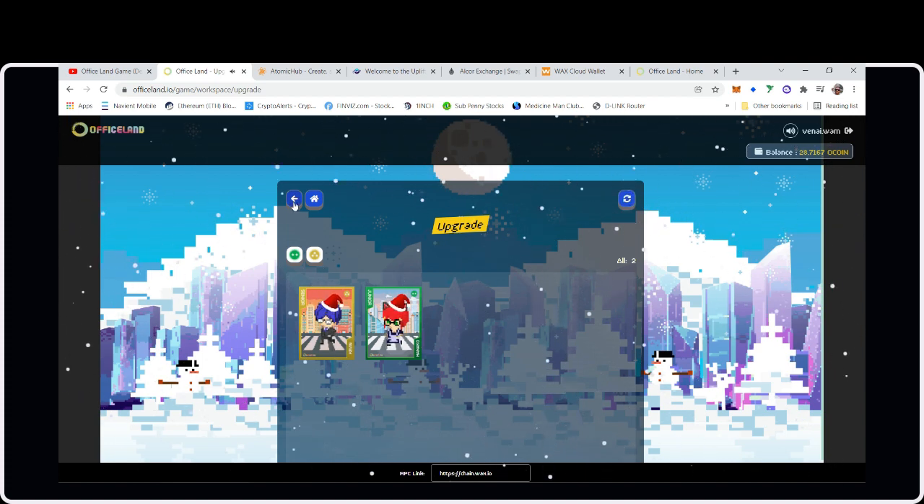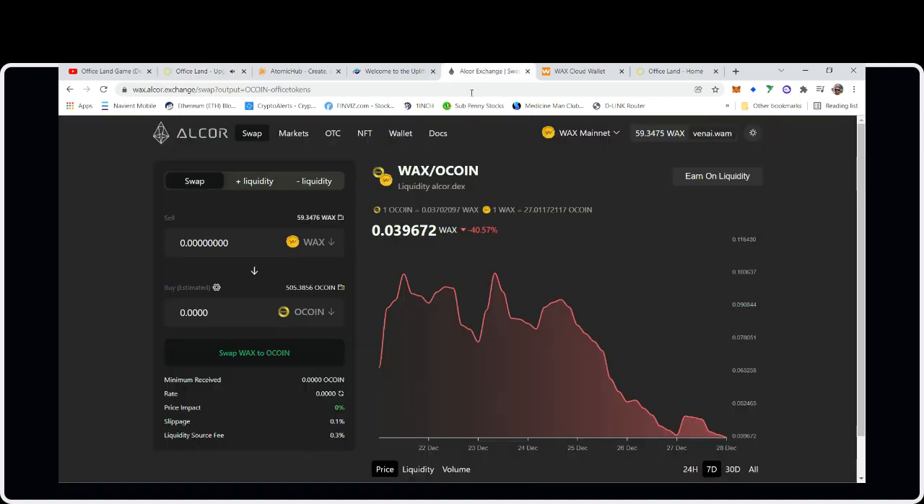I can always buy some more oCoin. I'm going to do an upgrade for everyone on this video. I'll swap some WAX for oCoin — 20 WAX — so you can see how cheap it is.